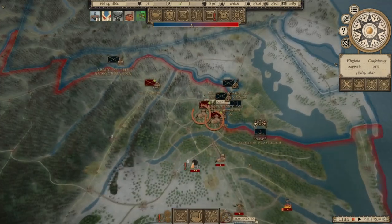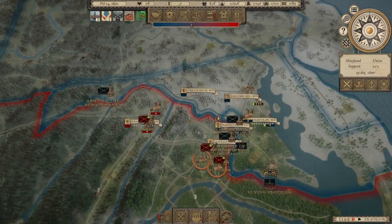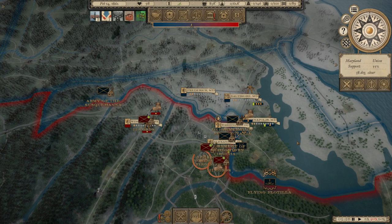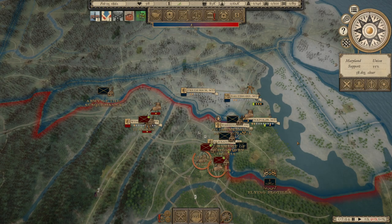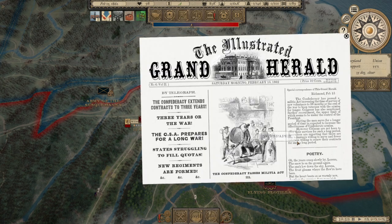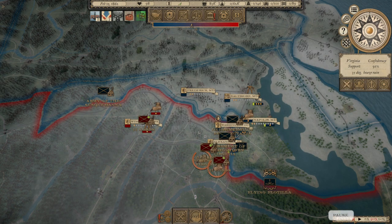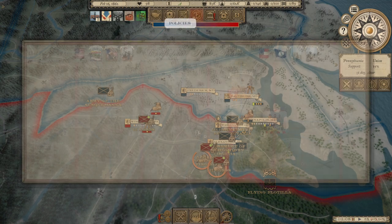I guess we're just going to fast forward a little bit longer, maybe to March. I want to wait until the campaign season gets better for any kind of thrust into Maryland if the enemy doesn't do anything. Meanwhile, Level 3 Militia Contracts are done — so three-year contracts — which means we need a new policy.